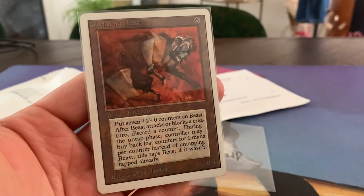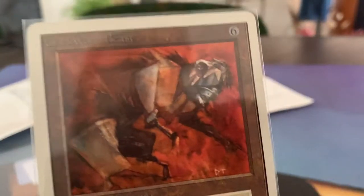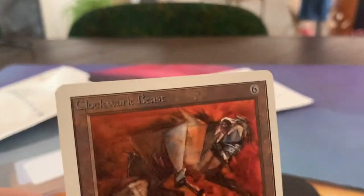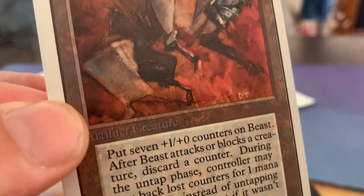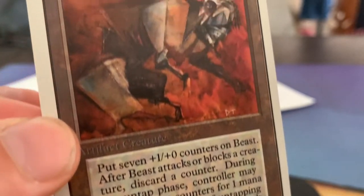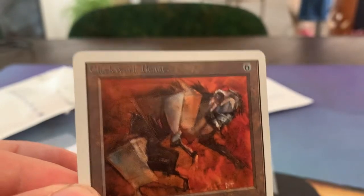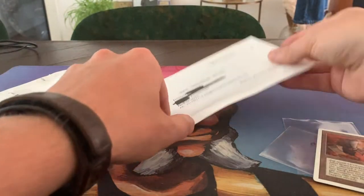Maybe just a counter deck in general would be pretty cool. Anyway, Clockwork Beast, beautiful condition. Let's take one last look at it before we move on. Taking it out of the sleeve — really beautiful art by Drew Tucker. Drew Tucker really knows what he does. Very cool. Great work, Drew. And thank you, Eric, for sending this over to me.